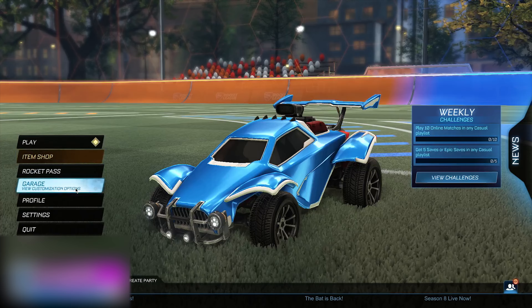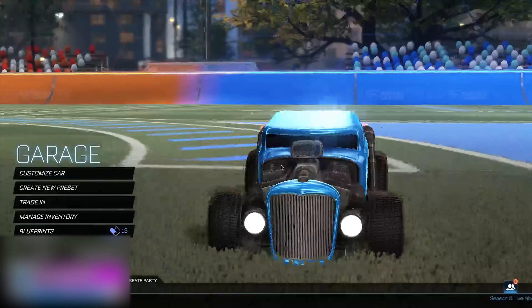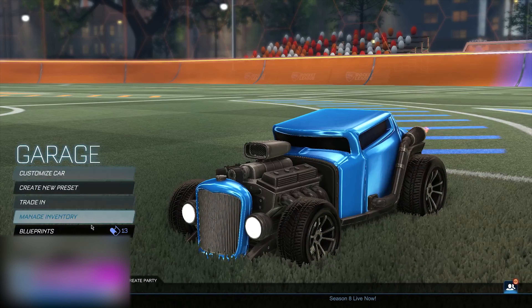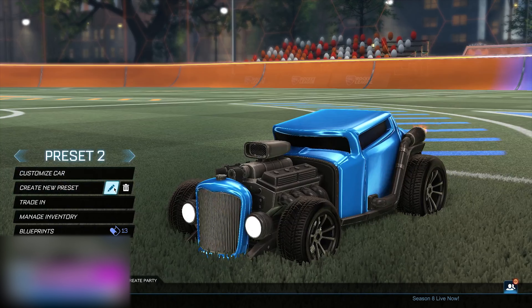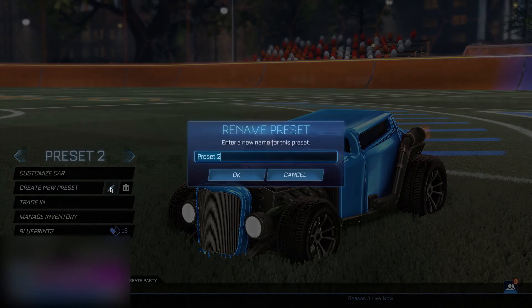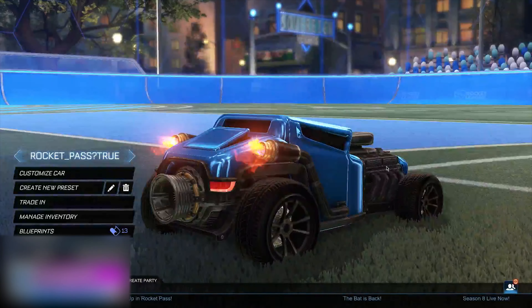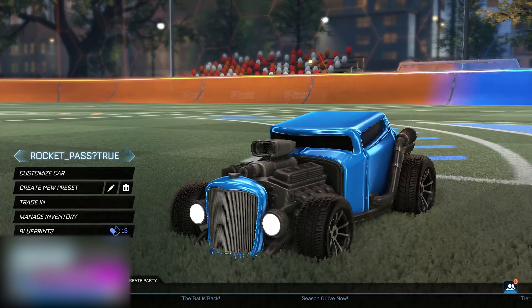Now when you've typed that code in, go to your garage, go to Customize Car, and put the Backfire on — it's an extremely sick car. Then go ahead and Create a New Preset, click on it to edit the name, and type in the same thing you typed in your code: rocket_pass!true. Click OK, and as you can see your new preset is now named that — that is the Backfire car preset.